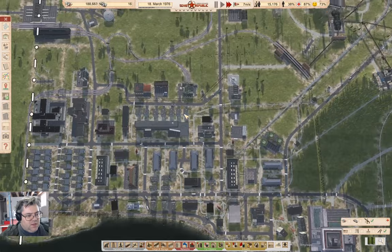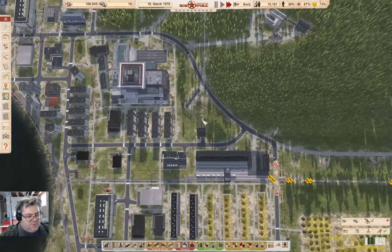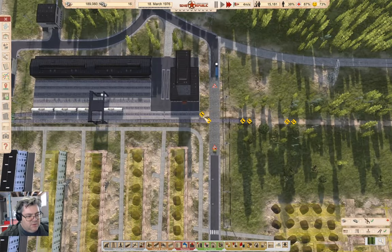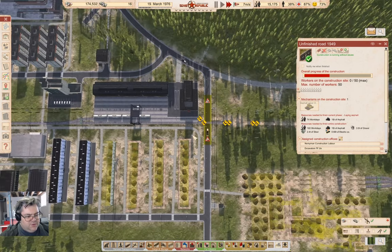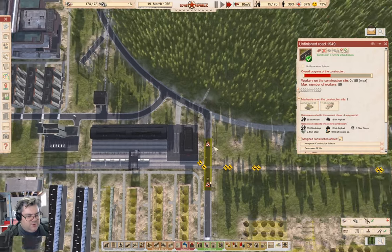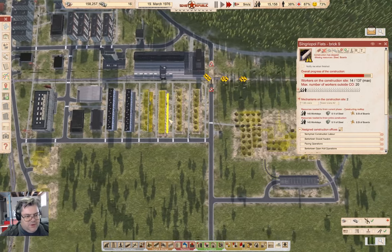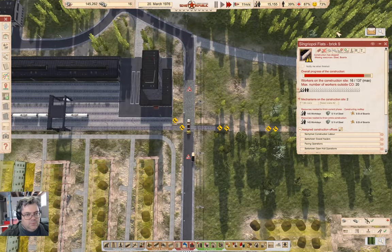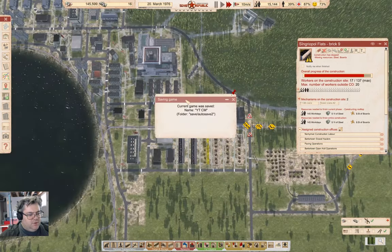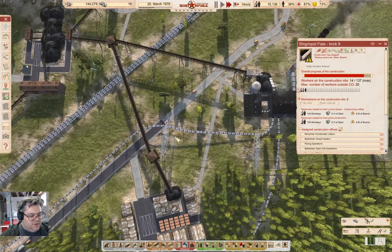I should just observe this construction project — we've dropped off a paver and we're paving it now. When it finishes paving, there's no need to put a path out to the road there. Other construction sites are waiting for resources, which is fine.